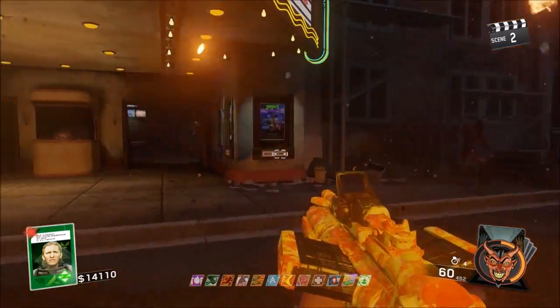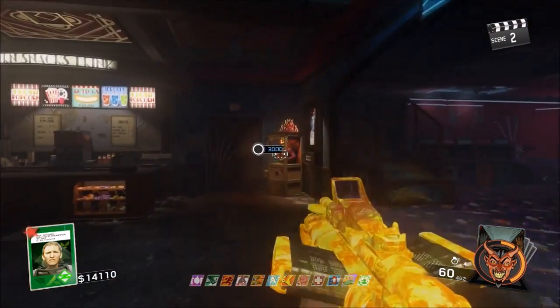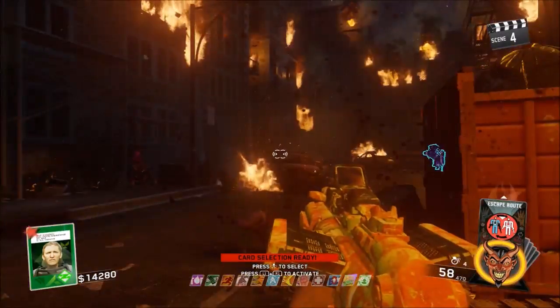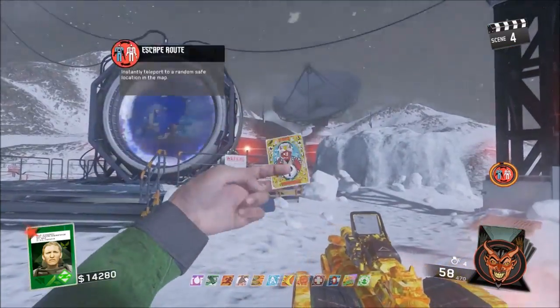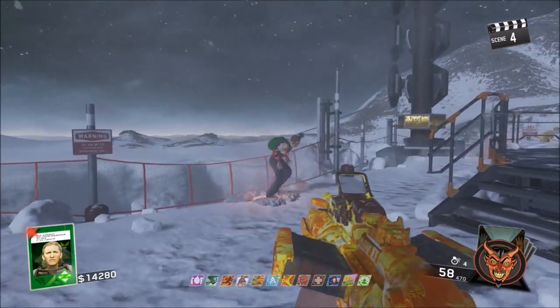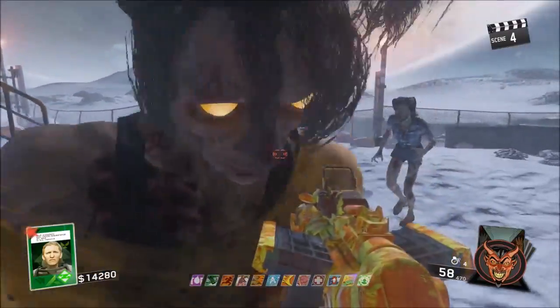The only way to travel out of this area into the actual map itself is by refilling your card deck, killing zombies, and getting your card meter all the way up until you actually have your Escape Route card ready. Then once you have it ready, you can go ahead and activate it and you guys will be teleported to the actual map itself. Then you can still have that god mode, invisibility, and freeze zombies glitch effect.